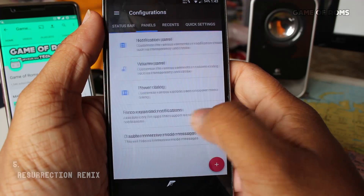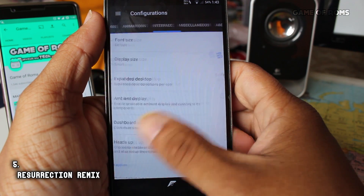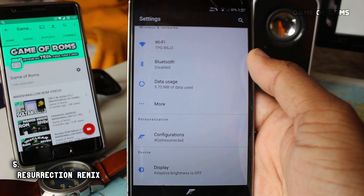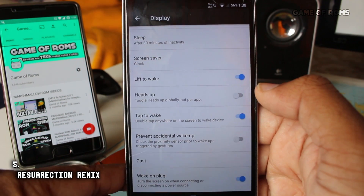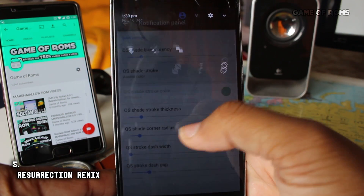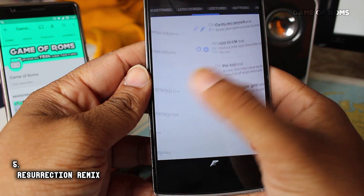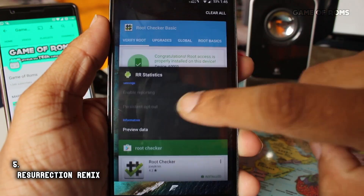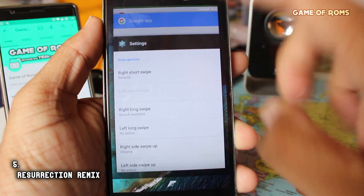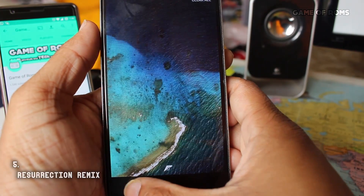At number five, we have Resurrection Remix. This is the only ROM that can come close to Lineage OS in terms of ROM distribution and download management. As the name suggests, this ROM is a remix of the best features found in different ROMs like AOKP, Lineage, PAC-ROM, Android Omni, and of course original Resurrection builds. This is a full package of performance, customization, power, and stability, with inbuilt root, OTA support, Substratum support, and all the features and customization that exist in the universe.